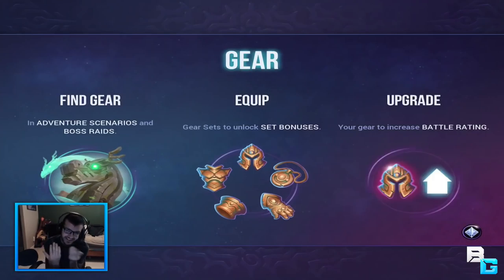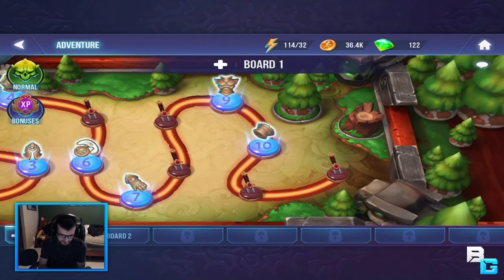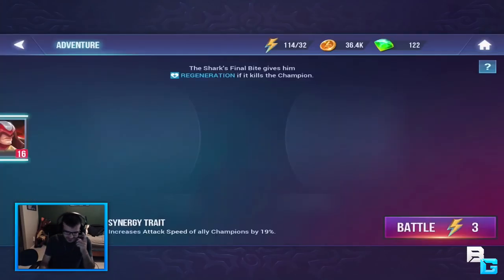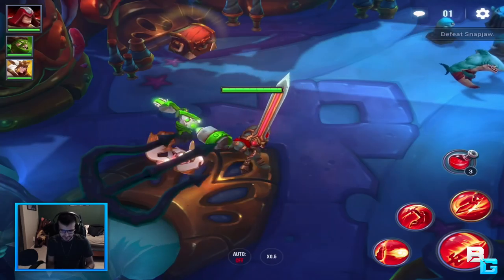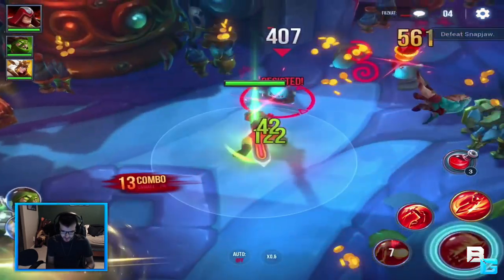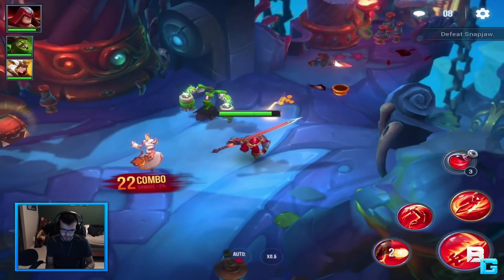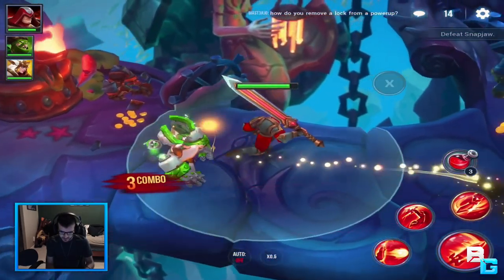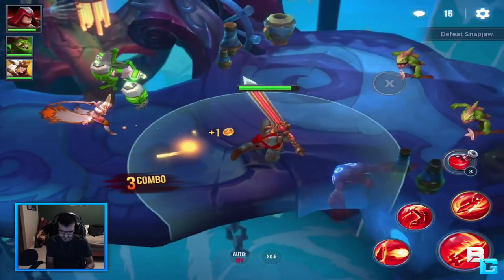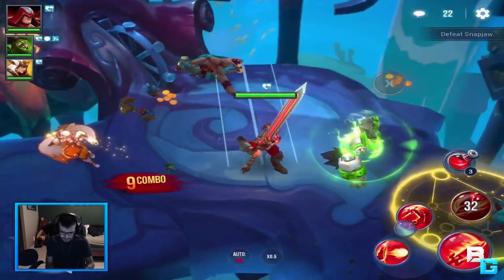I got absolutely destroyed. There you guys have it - don't do arena if you want that to happen. But what we'll do is we'll do the first mission of board one just so you won't see me get destroyed. My champions are already upgraded so much - this should be super easy. There are also some pretty neat missions I haven't seen in a MOBA yet. There was one where a giant guardian was chasing you and you literally had to run away and reach a checkpoint to win - pretty interesting.